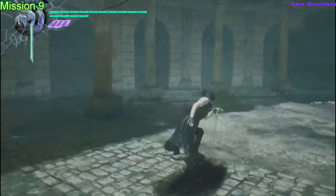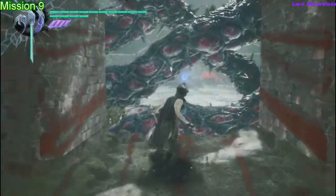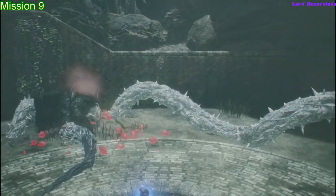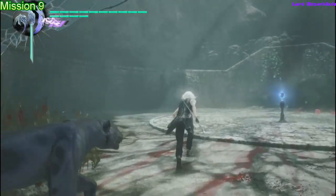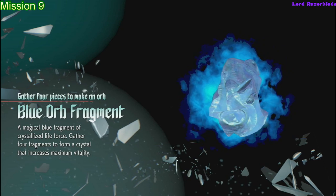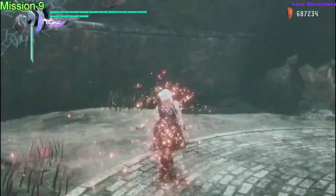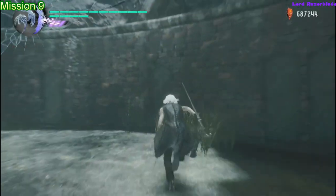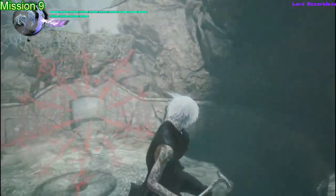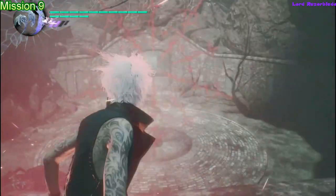The next one is on Mission 9. You'll come to this open area with a little building structure, and if you go around to the left you'll see vines in the way with a blue fragment in the background. Make sure you save up some Devil Trigger for this area — if not, look around for white orbs, then come back and summon Nightmare to break open this area and grab the blue fragment as a bonus. Jump up to the very top, turn around, look down to where you came from at the entrance, and you'll find the next mission.